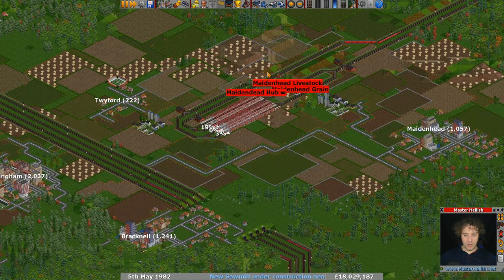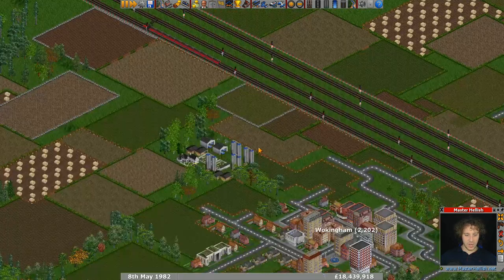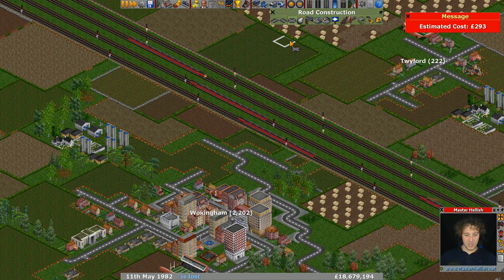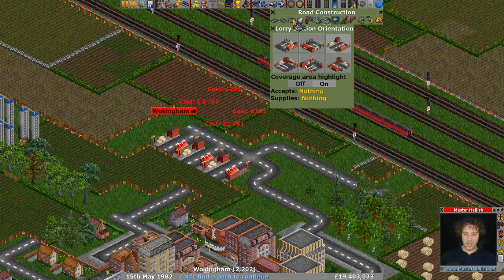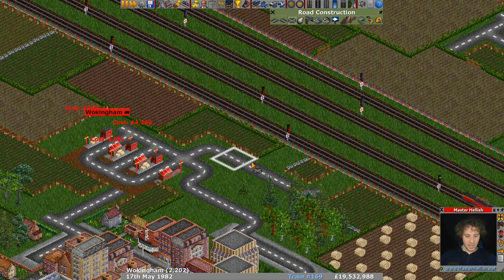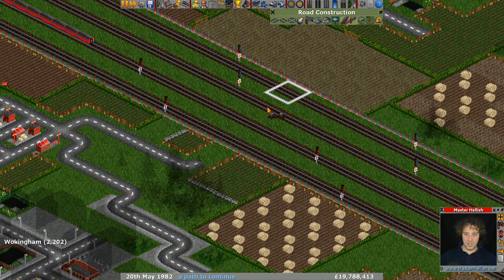We've got these two farms covered by this extra-long train station, and another one just over the tracks. Let's get that connected up by road, similar to what we did last time. I think we might be able to have our truck stops over here and use a little bit of the town's existing infrastructure to connect those up. There's a nice little turn there.